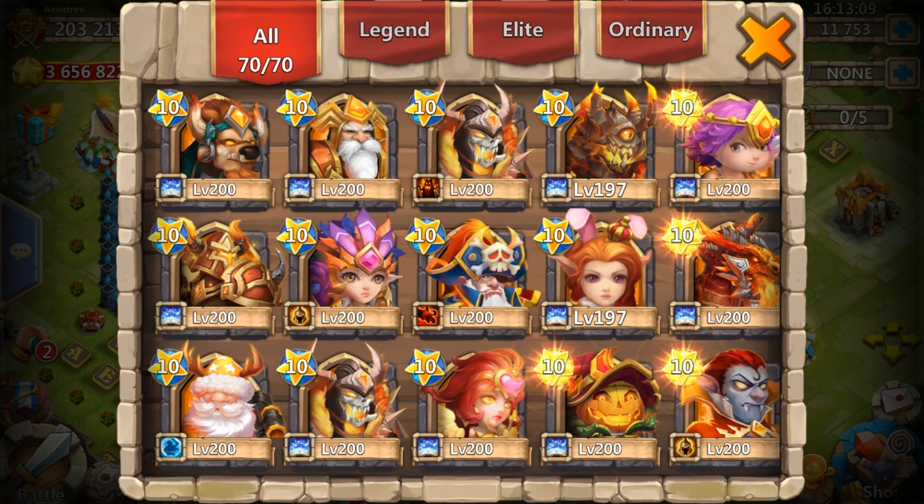So why is it taking so long to double evolve the Duke? The main reason is that double evolving Pumpkin Duke doesn't really serve any purpose other than raising his survivability, whereas all of my other double evolved heroes are for two reasons: either to up the damage and HP, or for the arena. His proc doesn't really change much — actually doesn't change at all.